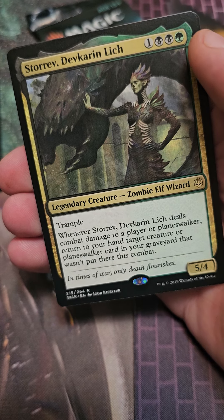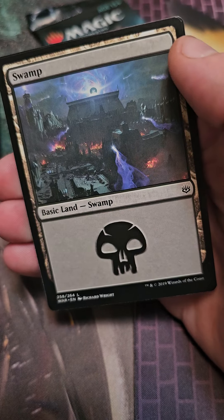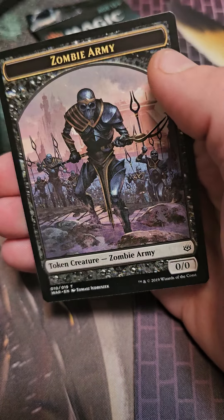And we got Storev, Darkhand Lich for a rare. And we got our Zombie Army. On to the second pack.